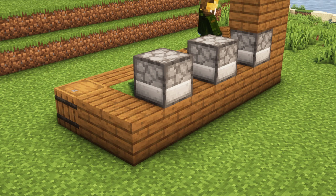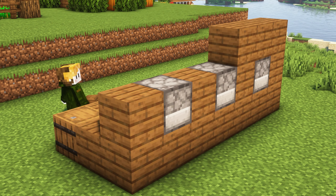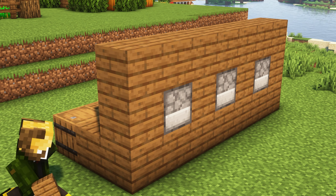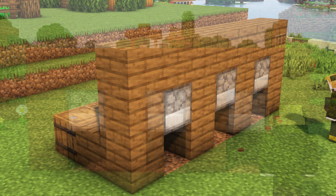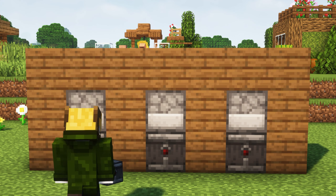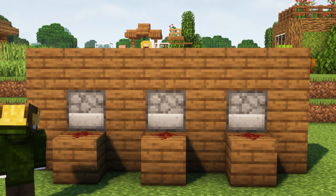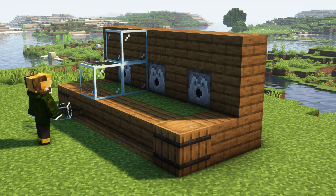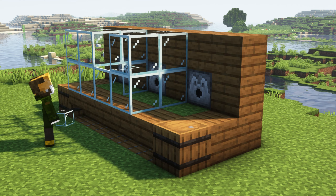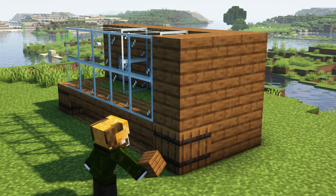We are filling the whole structure. We will bring the sheep here so that the sheep will give redstone signals, and the redstone signals will cut the wool from the dispensers. The hopper will keep our chest full and you will get a stack of wool.